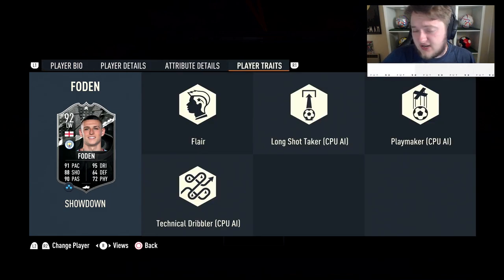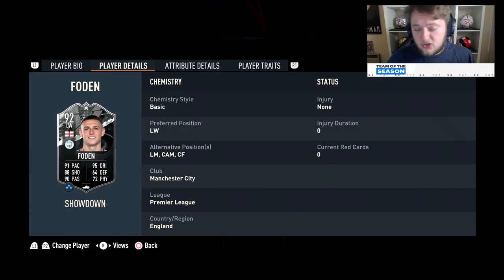His traits: he's got no traits that you really care about. He does have flair but it doesn't really matter too much in-game. Foden also has a fair amount of alternate positions — he comes out as a left wing, can play left mid, CAM, and centre forward, which is really nice.